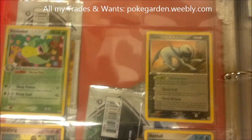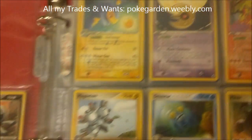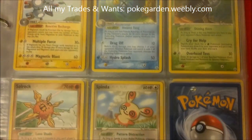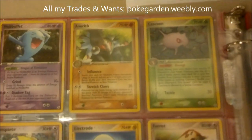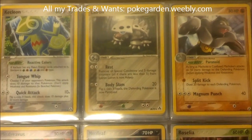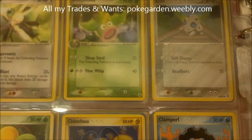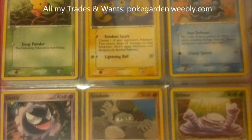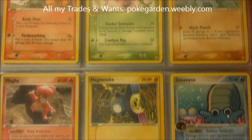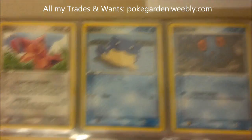And then here start the non-holo rares. So I have Absol, Girafarig, Corphish, and Huntail. This next page is a lot more full so I'm not going to read them all off. I'm missing only one card there and that's Torkoal rare. The rest of the commons and uncommons I do have. But just look at the artwork in this set — it is absolutely gorgeous. I enjoy it a lot. I really like that Growlithe. I'm actually kind of sad that I won't be opening any more of these packs because I really did enjoy this set.